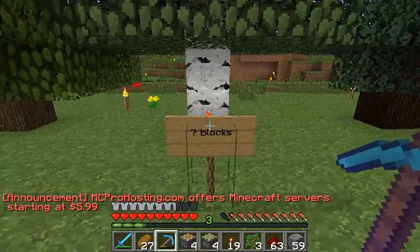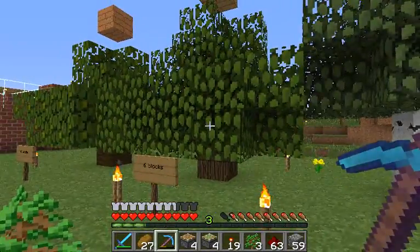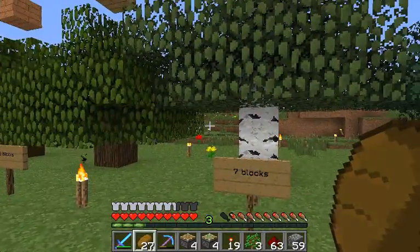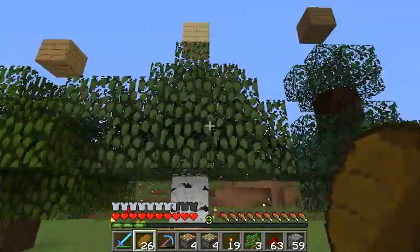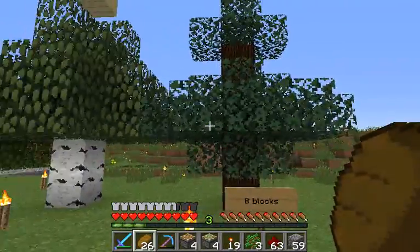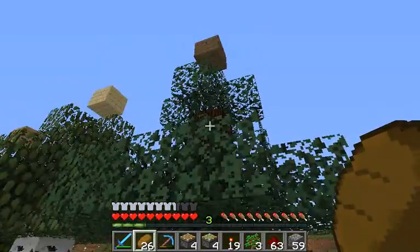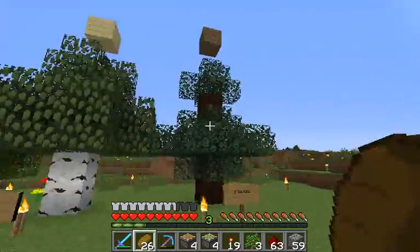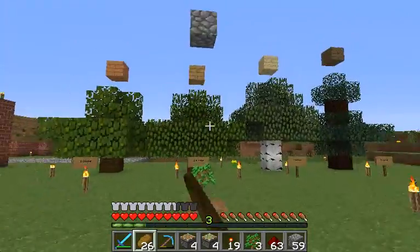I found that there have to be five air blocks and on the sixth block the tree can grow, so it is six blocks height for both jungle saplings and regular oak saplings. It's seven blocks for birch wood, which surprised me — I thought oak trees would need to go higher than birch trees because 99% of the time you could cut to the birch's top without jumping on another block. And eight blocks is the maximum for dark wood trees to grow.